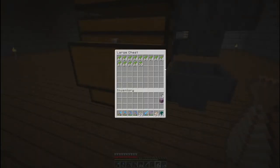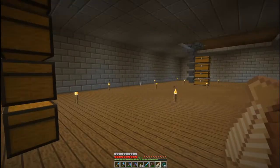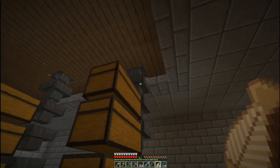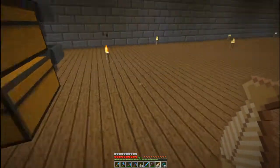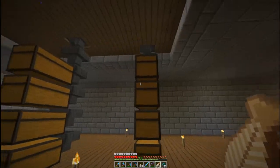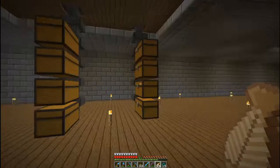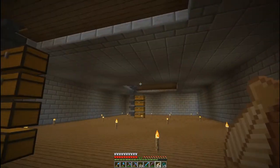The kelp farm is doing fantastic as well — it is producing a lot more kelp than I thought it was going to be producing, so we are definitely going to have absolutely no problems with that. I'm going to convert this into a smelter, so this will actually filter into some furnaces, and then that will go into storage so that we end up with cooked kelp rather than uncooked kelp. There's not much use for uncooked kelp other than creating source blocks and water, and of course creating more kelp.